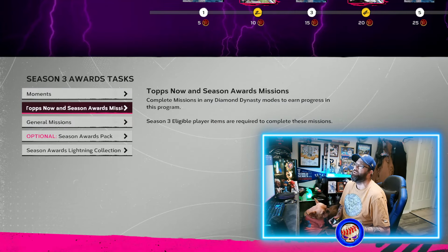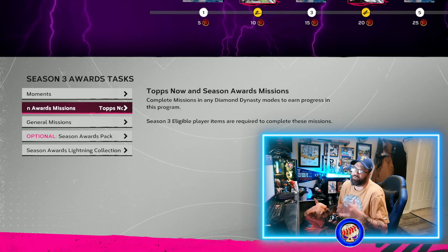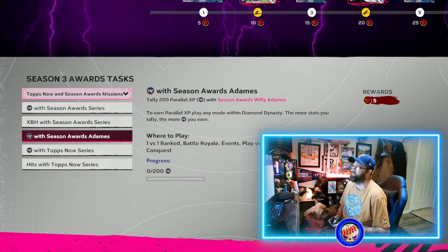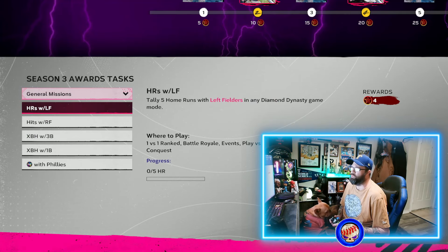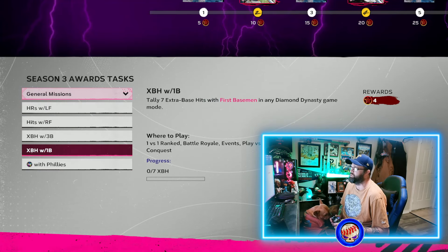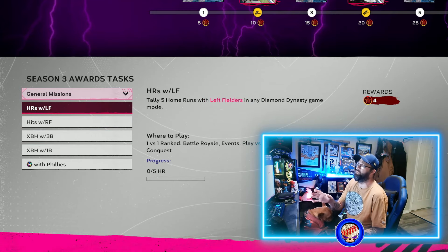Have a squad that is Season Three eligible using your Topps Now and Season Awards cards you've already earned or grabbed from the marketplace. Put those all in a squad together and knock out these moments — it'll get you three, six, nine, twelve, fifteen, eighteen total points right here. That gets you to 18, and then you take the cards earned through those 18 points and keep working on missions.